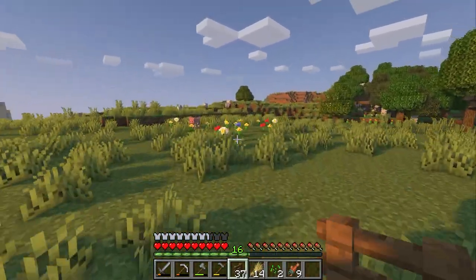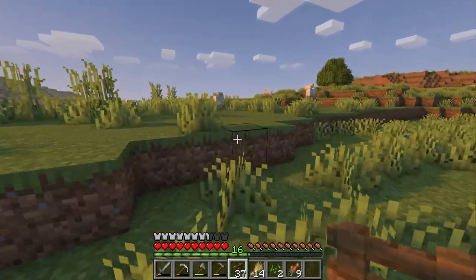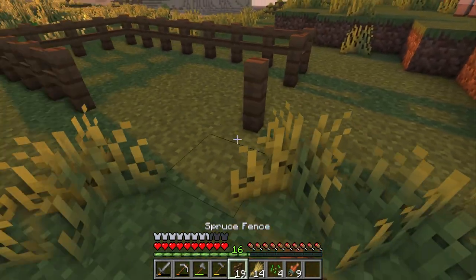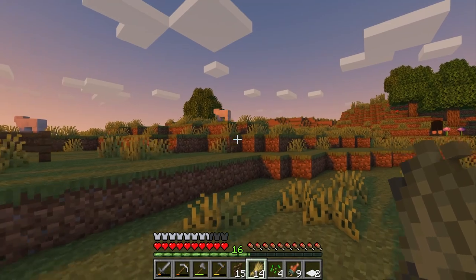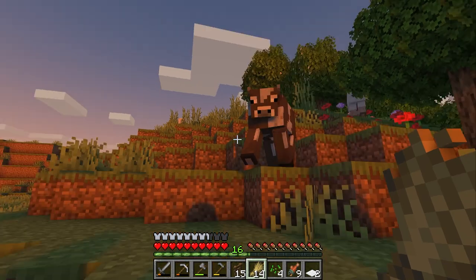I want to make a really cute barn in this area today, however that's going to require a lot of resources that we don't quite yet have. So for now we're just going to make a simple fence pen to keep the animals contained. Let's put this carpet on top so we can easily get in and out and let's go find some cows. There's two right here, perfect.